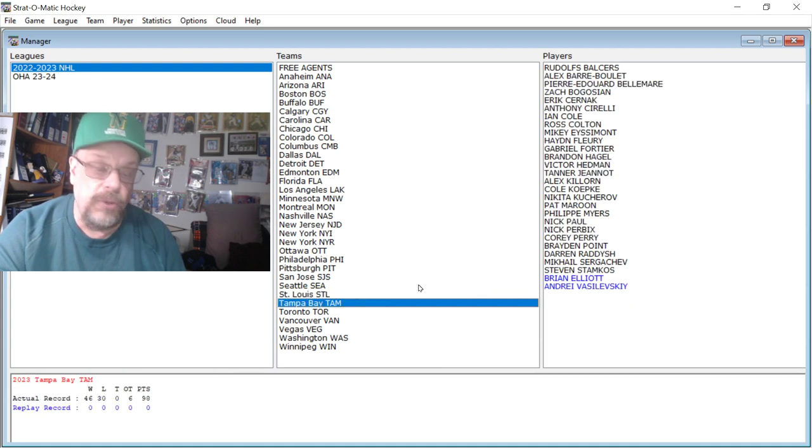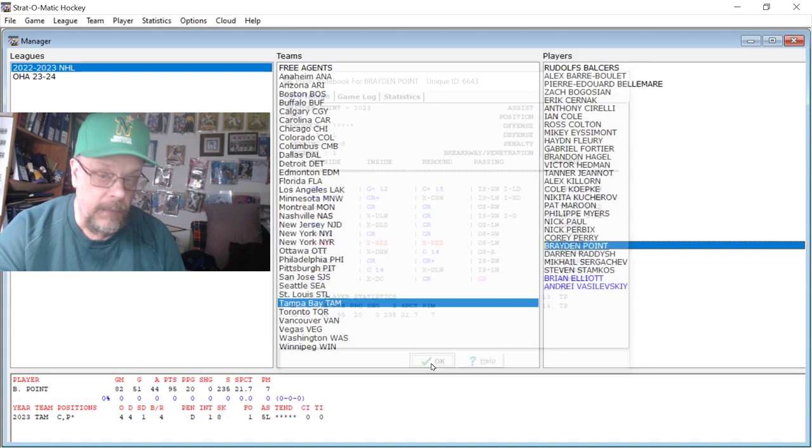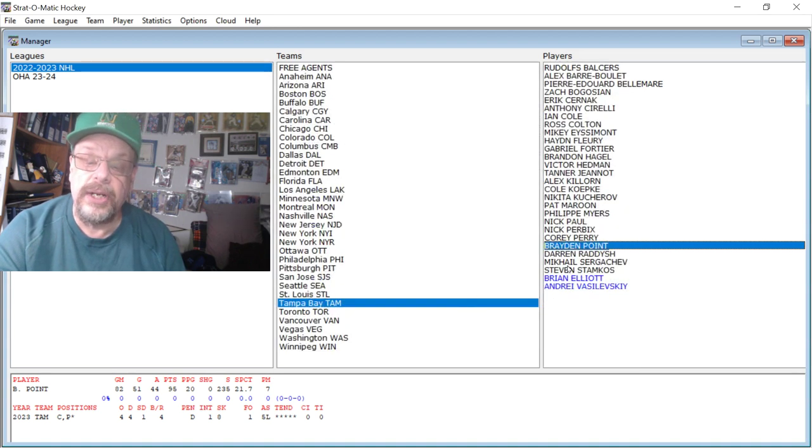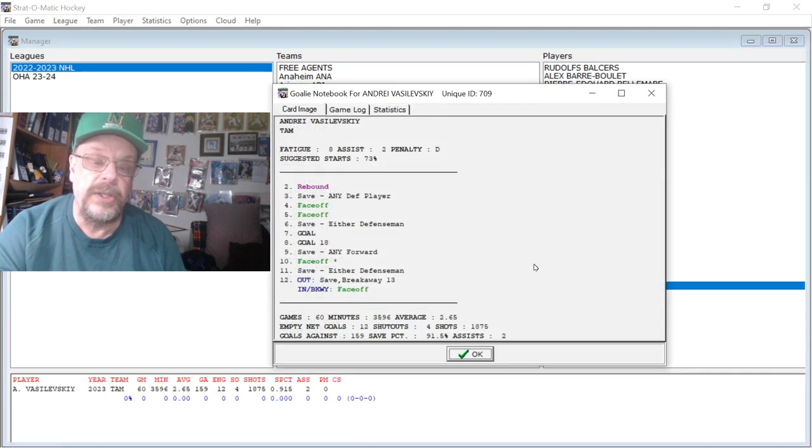Let's go to Tampa Bay. We've got Brayden Point: 51 goals, 44 assists, 95 points, 5L assist rating. Then Stamkos — you're not getting out of here without looking at Stamkos: 34 goals, 50 assists, 6L on the assist rating. And finally their goalie Vasilevsky: 2.65 goals against average, 91.5% save percentage. Goal 1-19 at 8 and automatic goal at 7 — so basically two automatic goals at 7 and 8.